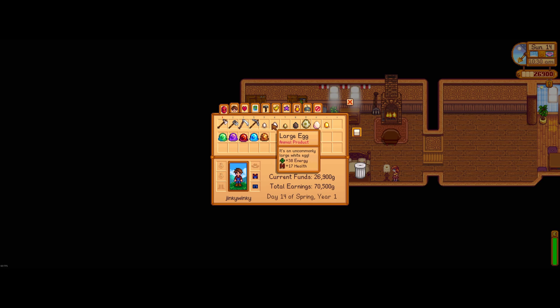Large eggs are when your chickens reach a sufficient friendship level — you get bigger eggs, and of course the mayonnaise from that gets a certain standard. Duck eggs are very obvious; you get those by getting ducks.